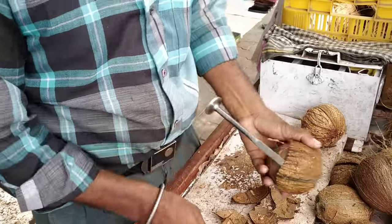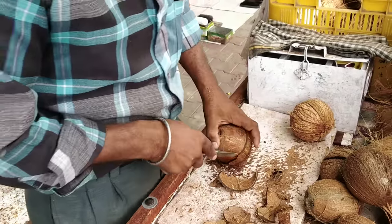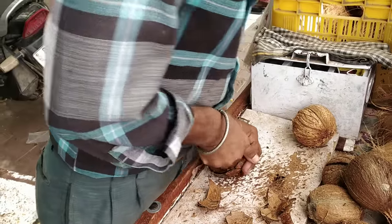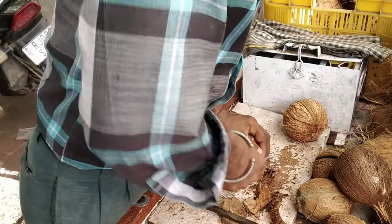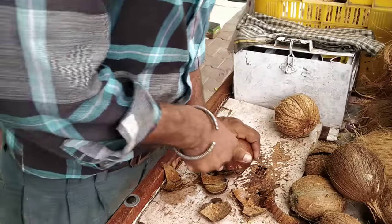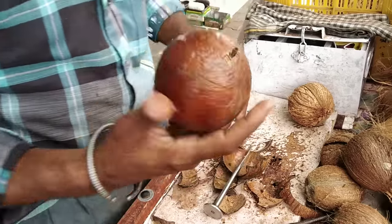How fast are you? How quickly is the coconut going to be released? Look — the coconut is completely released. When we get the coconut out, it falls out fully. The coconut husk has been completely removed.